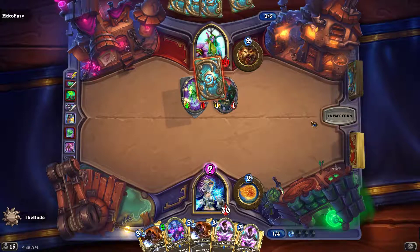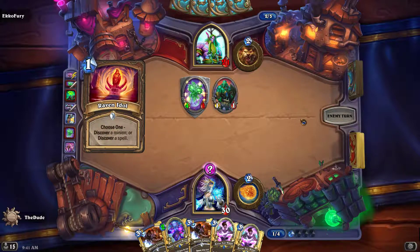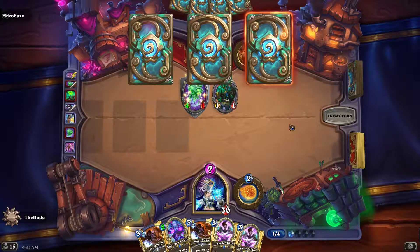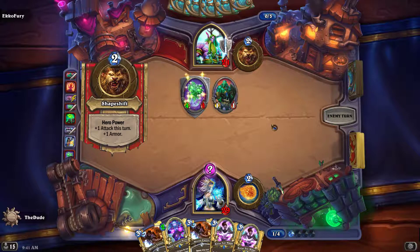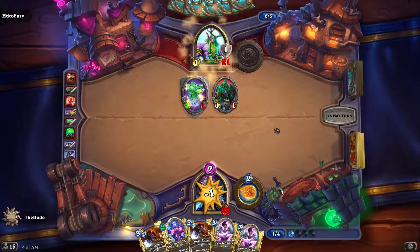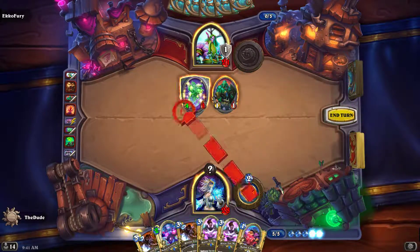Push the button and throw out a Kirin Tor Mage and a secret. And I could throw out a Cabal Crystal Runner if I want. That's pretty good stuff right here. It's gonna be a great turn for us, folks. You just can't get much better than this right here. This is just the pom-pom.